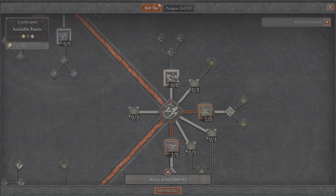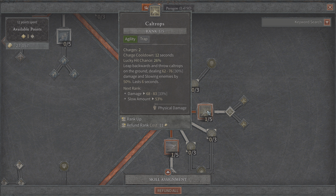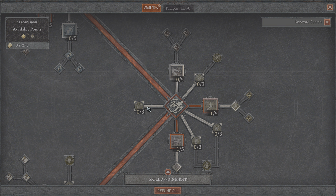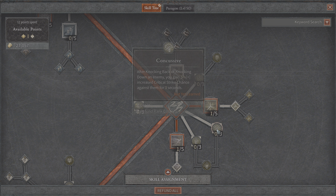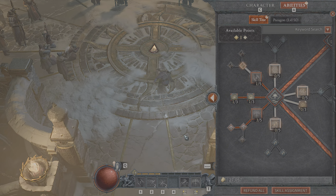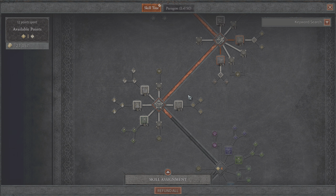Moving on to agility skills, we get Shadow Step — you can move through the shadows and gain increased movement speed, similar to the Demon Hunter. You get Caltrops, you get the trap, and then of course the Dash to charge at enemies and deal significant damage. There's a lot of movement ability with the Rogue — you're basically dancing around the battlefield. For passive skills we get 5% damage reduction against damage over time, Concussive for after knocking back or knocking down an enemy giving 5% increased critical strike chance for 3 seconds, evade cooldown reduced by 0.5 seconds when you daze an enemy, and Weapon Mastery for weapon benefits.